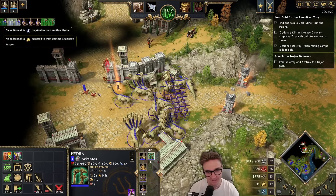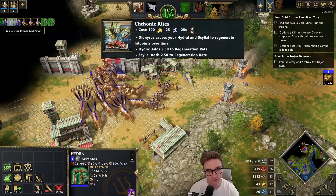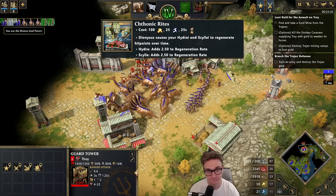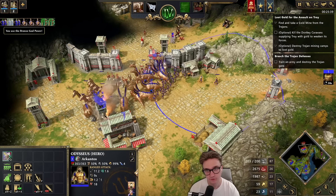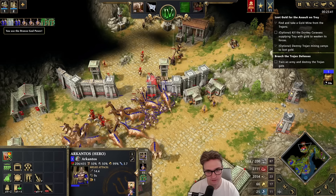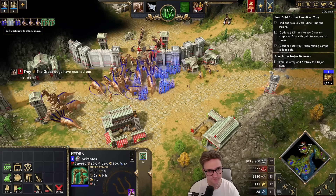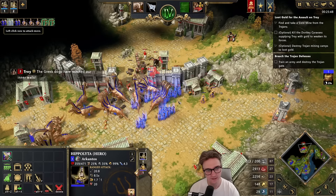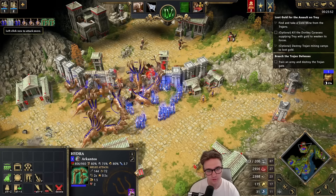Lastly we have an upgrade for the Hydras and Scyllas — again a Dionysus upgrade — which gives your Hydra and Scylla regeneration. Hydras in Retold are just so good anyway; playing the campaign I've been loving using them, and this just gives them a little something extra. There are so many other upgrades that have been changed or added, but these are my personal favourites. If you have any favourite ones I didn't mention, put them in the comments below and I'll see you in the next one.